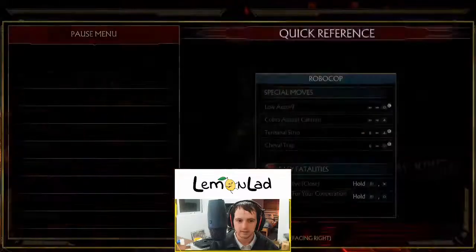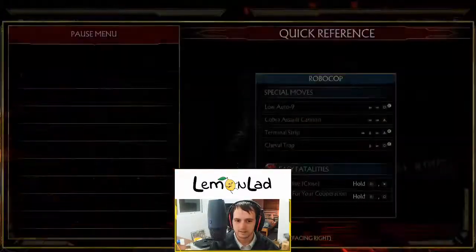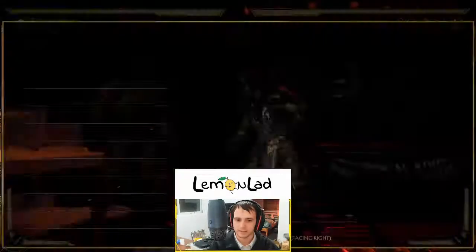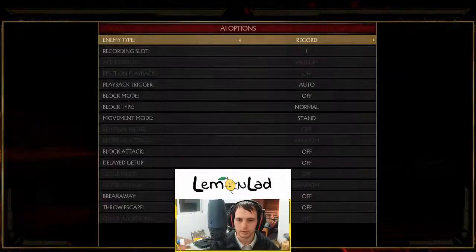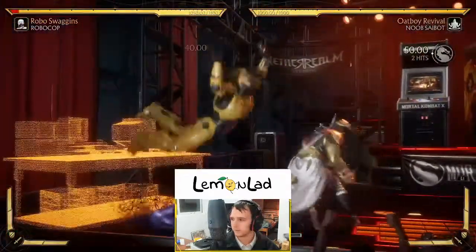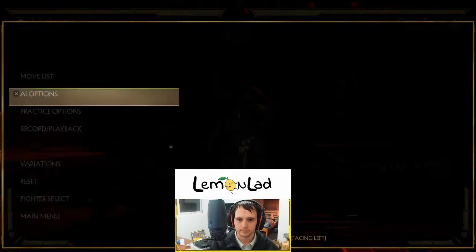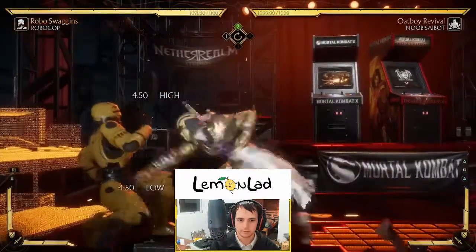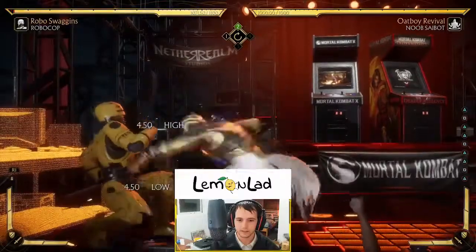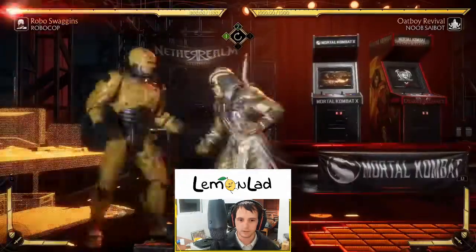I've recently been getting hit by this string, and I think it's a throw but for some reason I get hit by this other option. So we're gonna lab it together — we're gonna record Noob doing a throw instantly, and then record Noob doing two-two instantly. Obviously I'm never gonna get hit by this if that's the only option, but we need to practice it mixed. We're gonna make sure that he's throwing very quick.